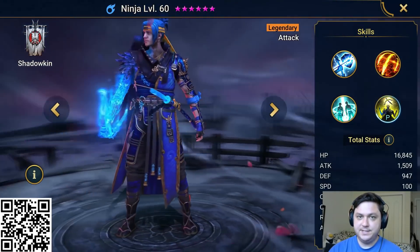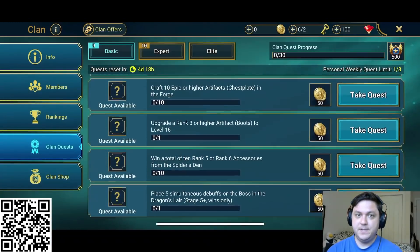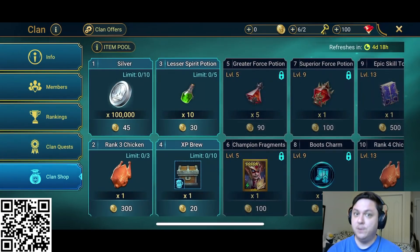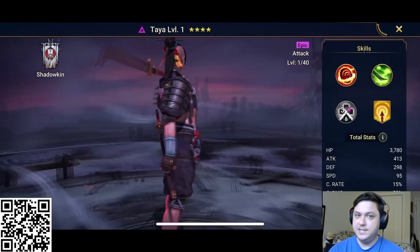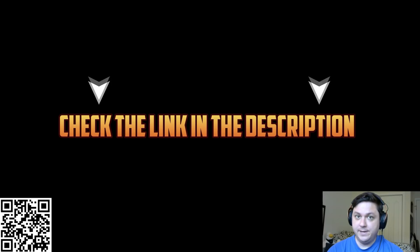And beyond all this Ninja excitement, Raid has also just released a huge clans update. By joining a clan you can play with your friends to take on new quests and unlock incredibly powerful items. There's also new champions to unlock from the Doom Tower as well as a bunch of great events to compete in. There's never been a better time to start playing Raid.